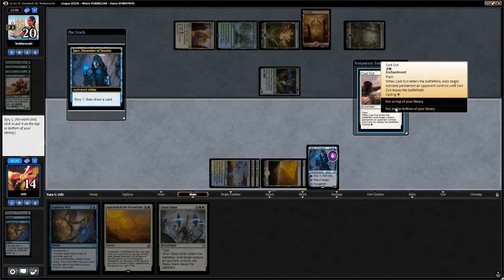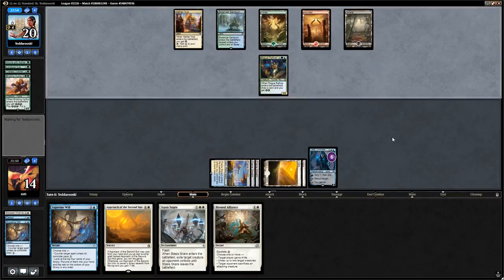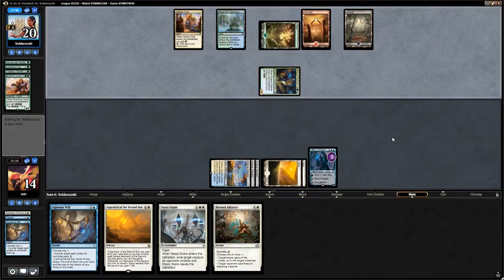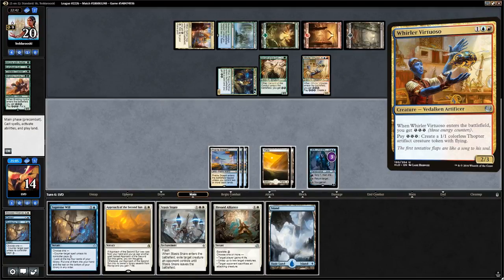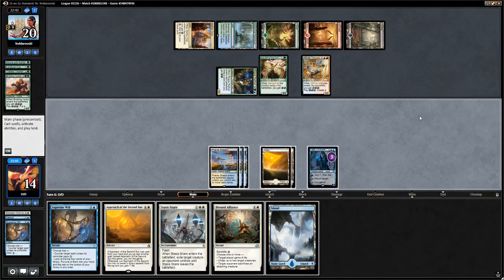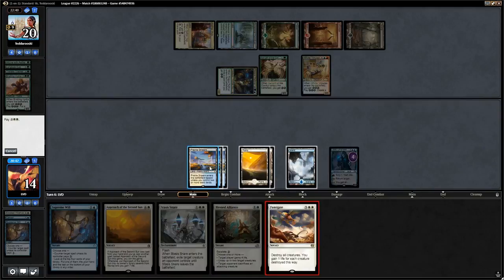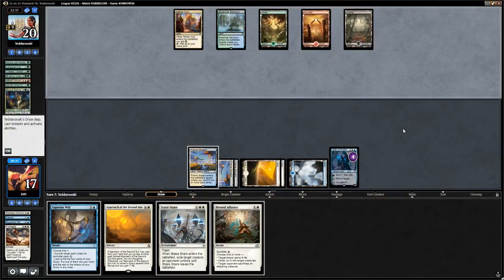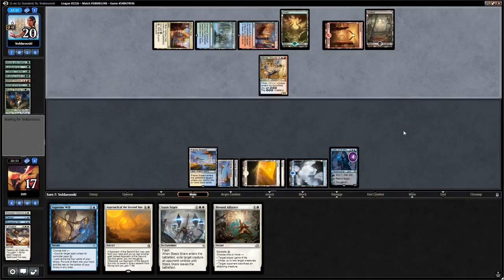We decide to Jace plus-one rather than bounce the value creature, finding Cast Out — we consider bottoming it since we need lands. Opponent doesn't have a Glory Bringer, so Jace goes down to three loyalty. Servant of the Conduit into Whirler Virtuoso follows. We Jace plus-one again looking for Fumigate — we find it and cast it, keeping up Prairie Stream. Jace stays in play. Opponent plays another Whirler Virtuoso; they still have twelve energy. We keep plussing Jace looking for lands.